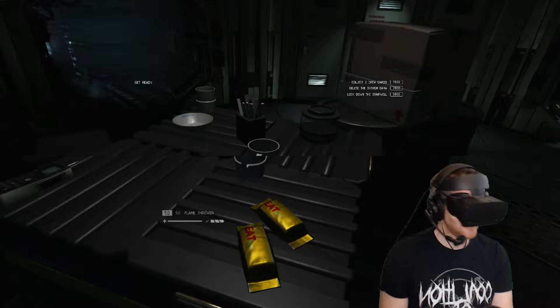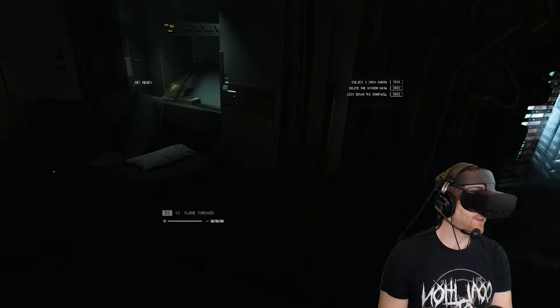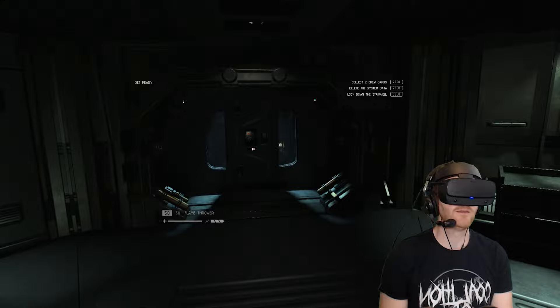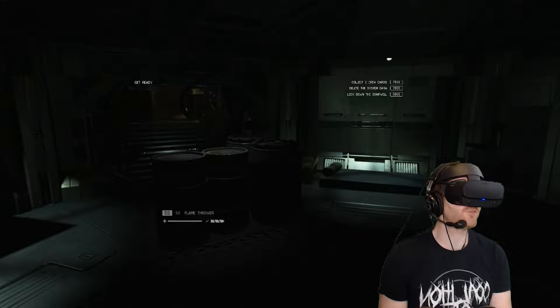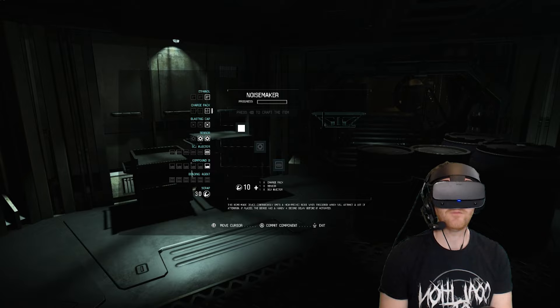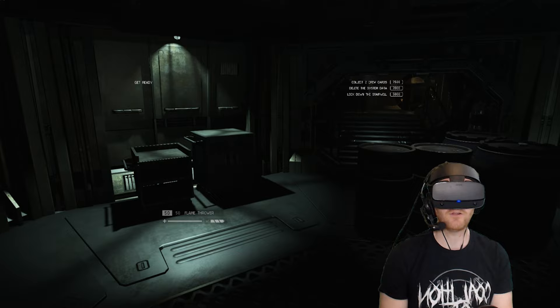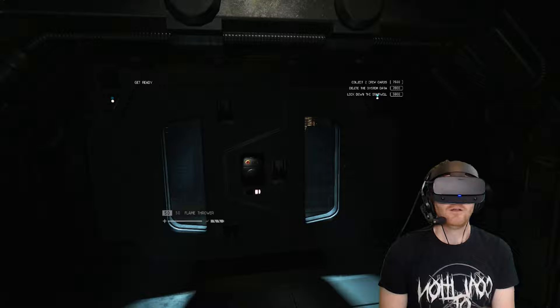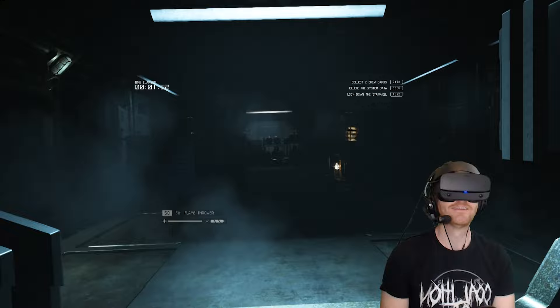I completed it! I'm going to give it one last go and try to get a couple of the objectives — now I know how to lock down the stairwell. Deleting the system data — I think I know where that is, but I can't remember where the crew cards are. I'm going to try crafting some things that might help me out, like a noisemaker. Whether I'll remember to use these things in the heat of the moment, I'm not 100% sure — but we'll give it a go. Okay, this is so stressful. The things I do for you lot.